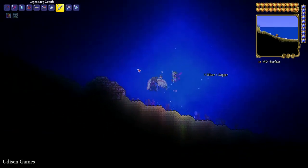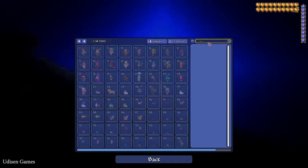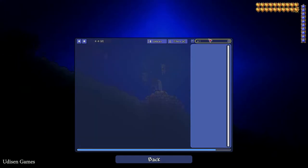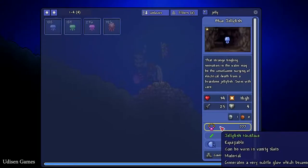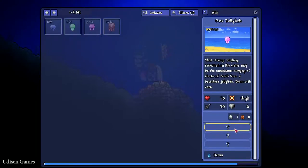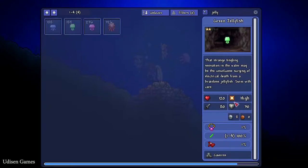Kill jellyfish of any color if you want to obtain the snake lake, but it is a rare situation. As you can see there are blue, green, and pink jellyfish. Every jellyfish can drop the snake lake with a one percent chance, so you must spend tons of time in the oceans killing jellyfish. This enemy can also spawn not only in oceans.